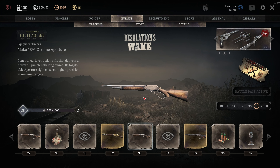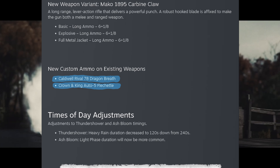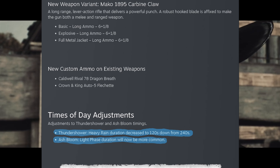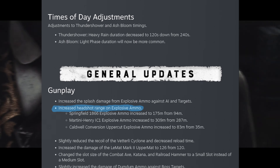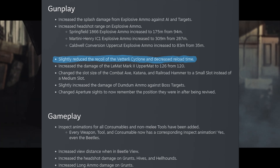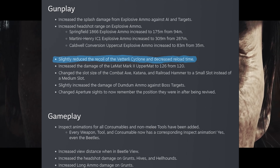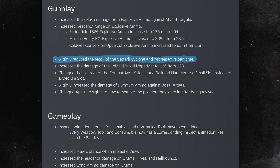We also have new custom ammo for existing weapons — the rival gets dragon breath and crown and king gets flechette. There's an update for thundershower and ash bloom timings, so the annoying period in both map conditions happens less often. Explosive ammo gets a little buff with an extended headshot range. And the Vettelie cyclone was buffed with reduced recoil — its high fire rate was completely overshadowed by its small magazine and erratic recoil, so hopefully that helps.